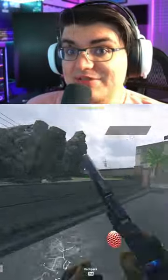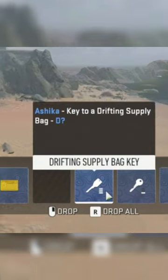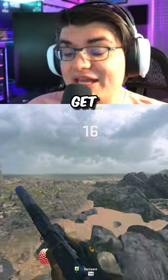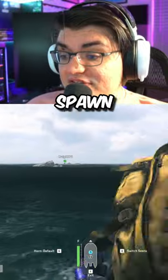This is the best way to get relooted in DMZ right now. In DMZ, if you manage to find the Ashika Island Drifting Supply Bag Key, 100% make sure you keep this, because this is the best way to get relooted. Getting one of these keys will guarantee you get a large backpack and a tier 3 armor plate off spawn.